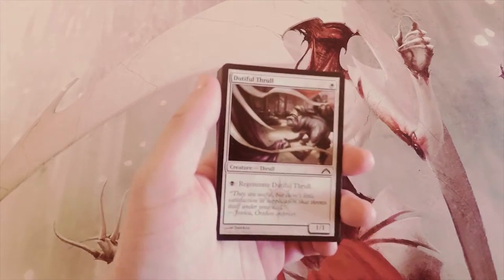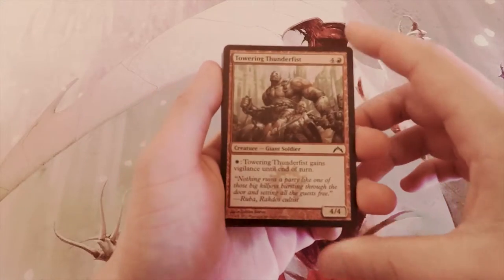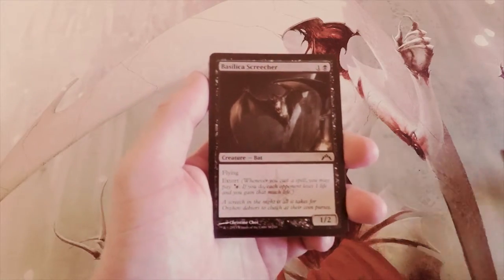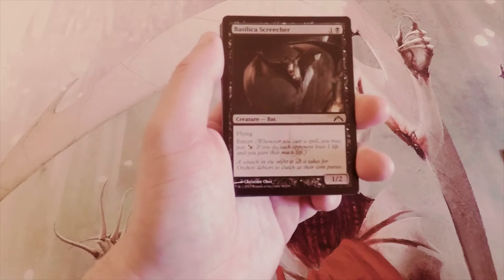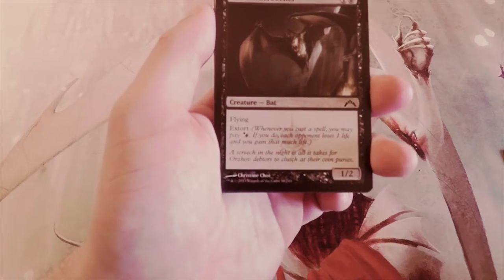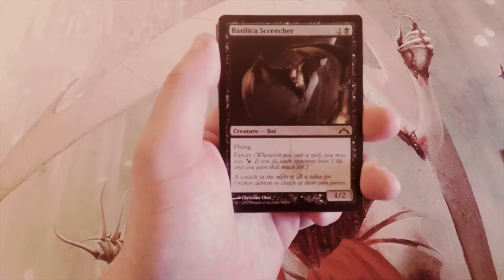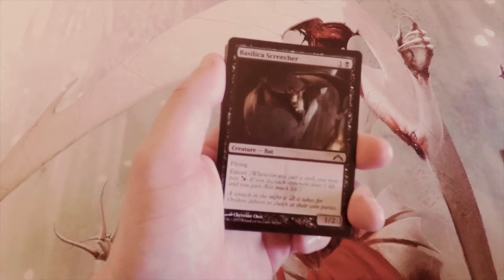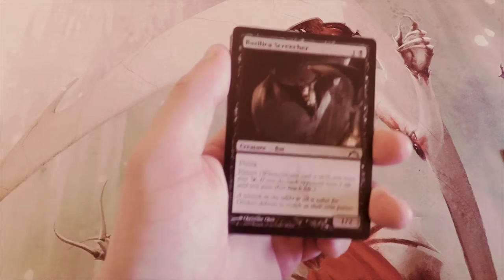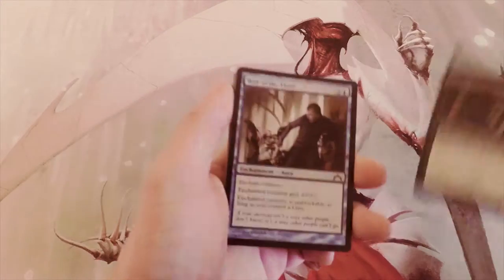Dutiful Thrall is definitely not a first pick. Towering Thunderfist is a 4/4 for five — you can tap a white and it gains vigilance until end of turn. It's a good aggressive card. Basilica Screecher is definitely in the running: a 1/2 for two with flying and extort. Extort means as you cast a spell you may pay white or black — if you do, each opponent loses one life and you gain that much life. It's a great mechanic for limited because you sap damage and gain it yourself, and the triggers stack if you have multiples.